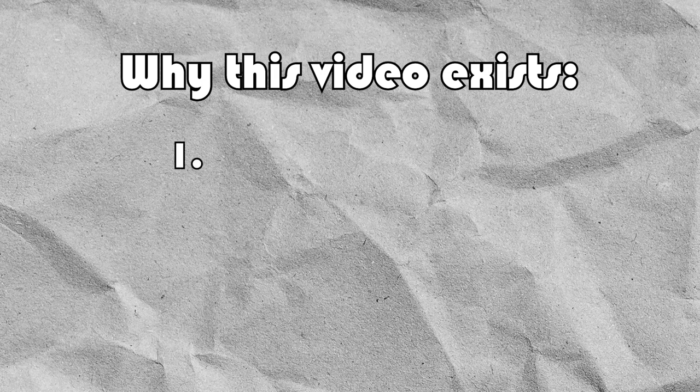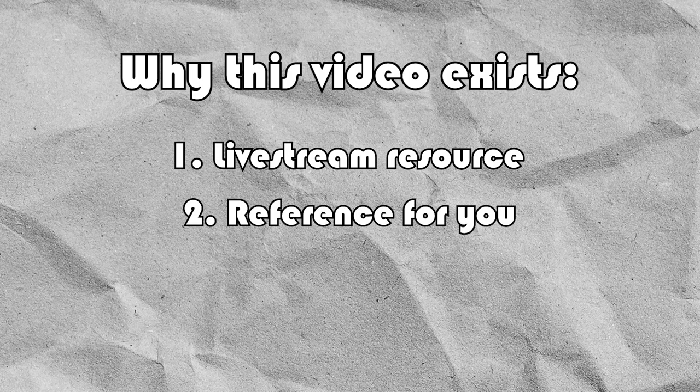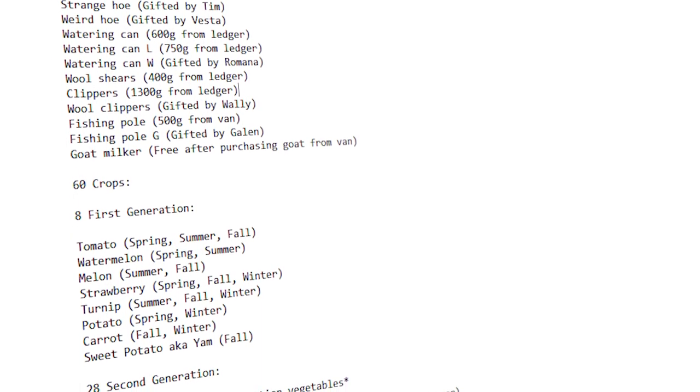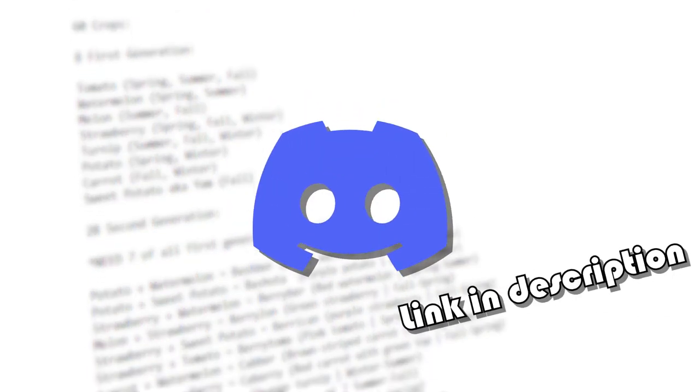The reason for this video existing is, one, something I can link to in the livestream if anyone asks what 100% of Harvest Moon A Wonderful Life looks like, and two, in case any of you want to try a 100% run for yourself before the remake comes out. I establish all these goals in a text document available in my Discord channel, so if you want the same checklist I use, feel free to join the Discord and download it. That link is in the description.